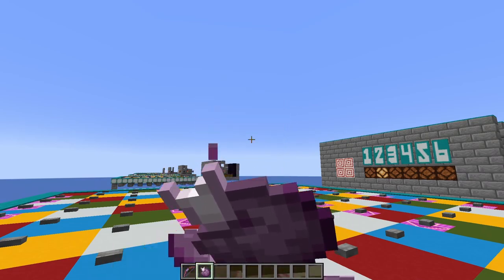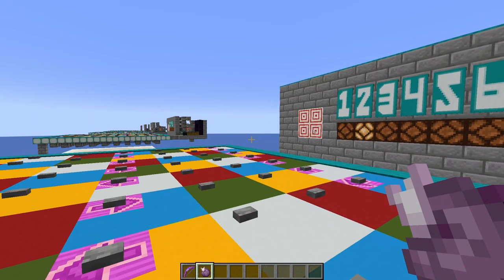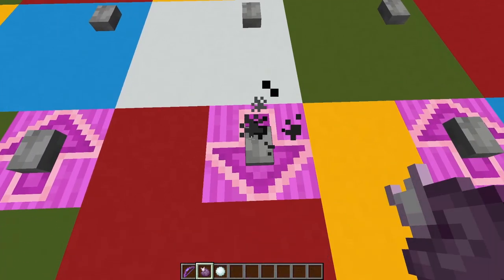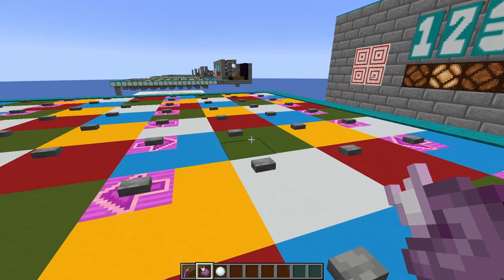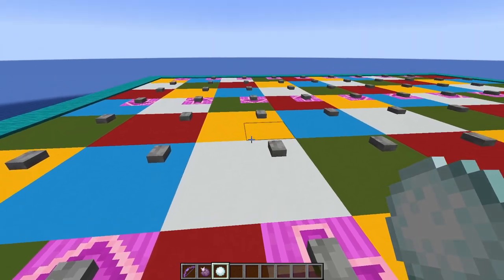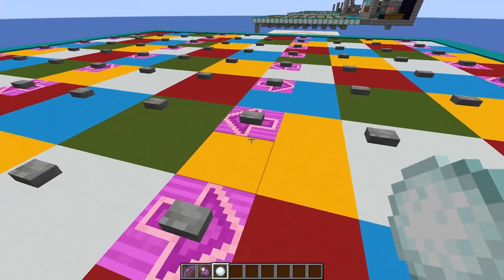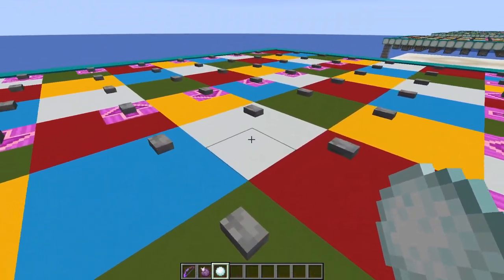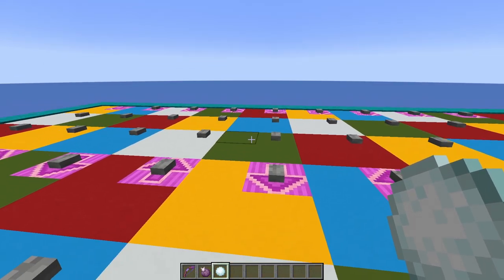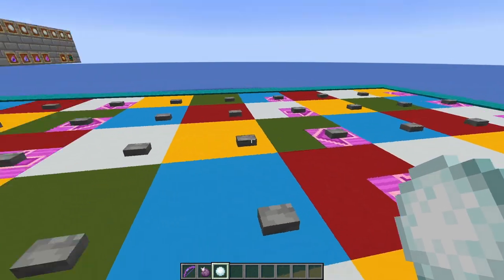When you land on a spot, you just press the button and you get something. So I got a chorus fruit. We'll eat that and we'll see if it's a snake or a ladder. That one was a ladder, so I'm now on the red. You don't just get chorus fruit — you get offensive weapons like splash potions and stuff, golden apples. Here I've got a snowball titled 'Join the Leader,' so if someone was up there, I'd be able to go and join them. That is the way you play.